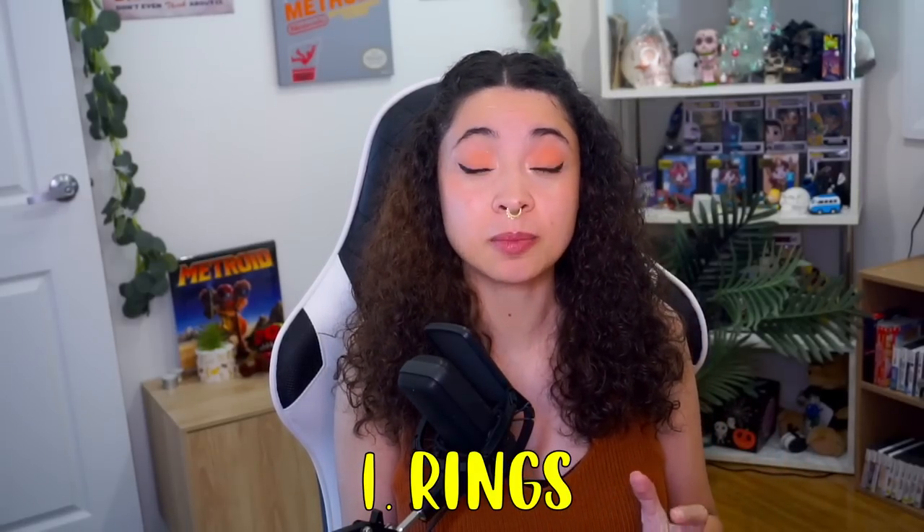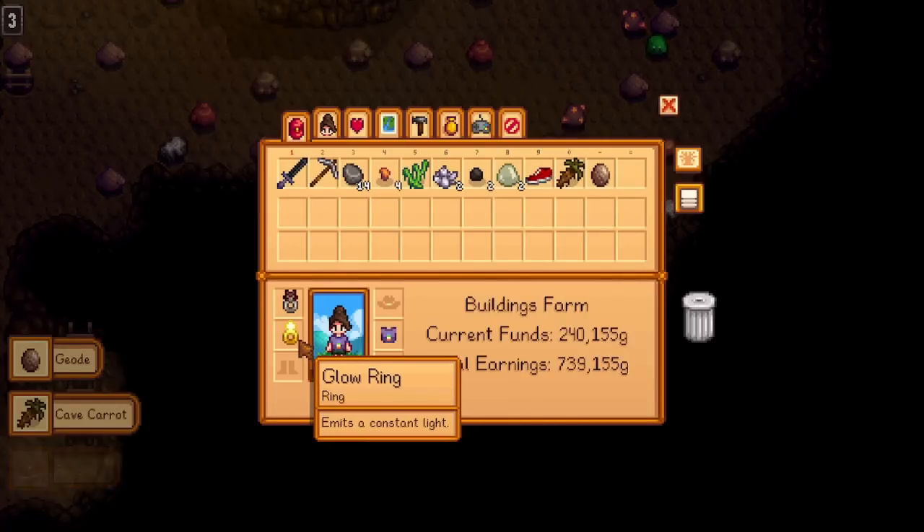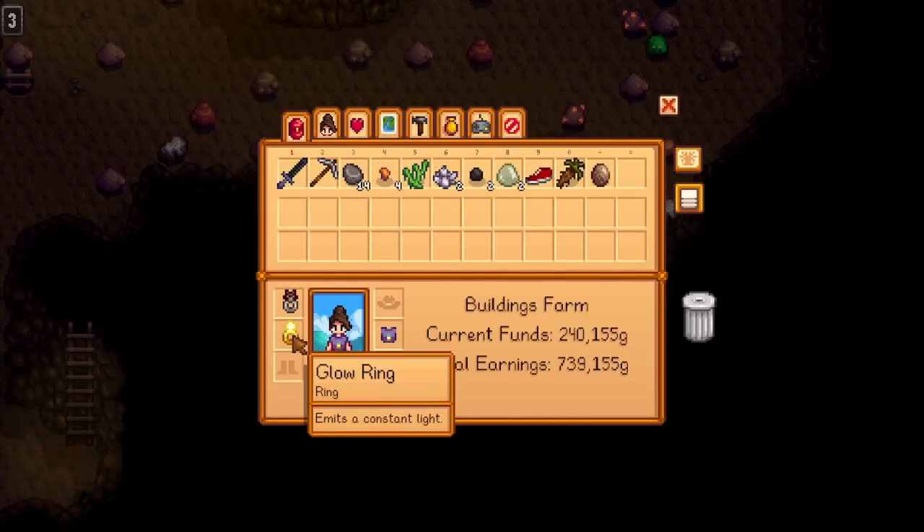Number one is to check what rings you currently have on your character. Most people completing the mines will generally have the basic rings you can find in there, which is the Magnet Ring and the Glow Ring. Both of these rings are very basic and they don't really provide you any assistance within the Skull Cavern.